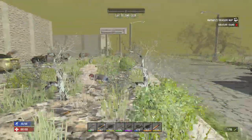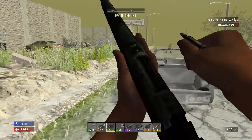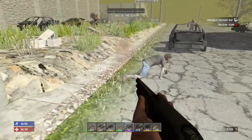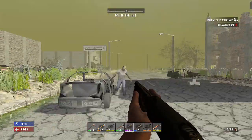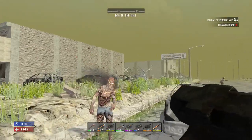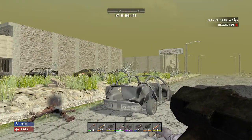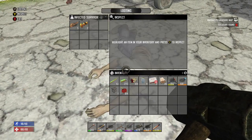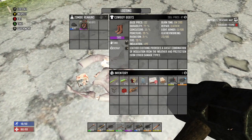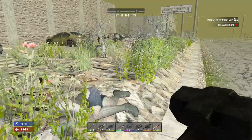Whoa! I had another zombie over here but I don't know where she went — she must be flanking me. There she is. I might check out those cowboy boots, but I think I'm already wearing iron boots, so I'll probably just sell those.